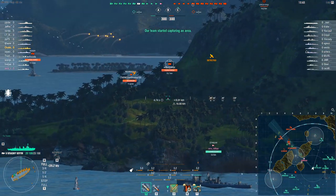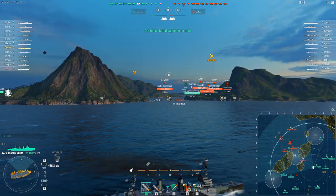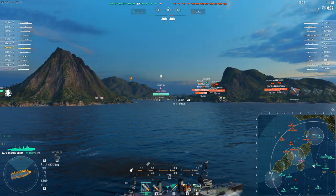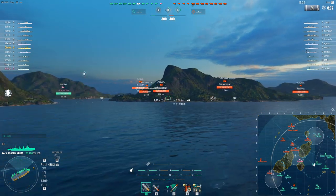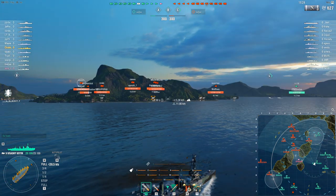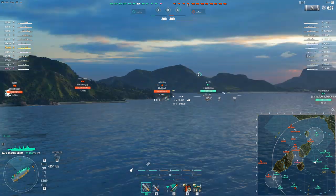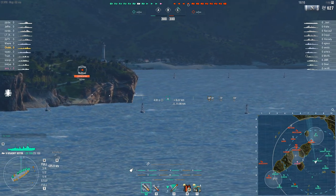Points is the word there, because to get the best out of this ship you really do need at least a 14-point captain, if not a full 19-point captain, which is what Chubby here has got. I don't know the exact skills but AFT for sure, probably BFT, maybe IFHE, maybe Demo Expert. AFT we can definitely confirm looking at the range that he's got — it's got 130mm guns and with AFT it has an exceptionally good range for a tier 5 cruiser.